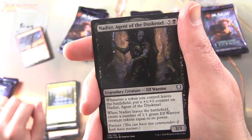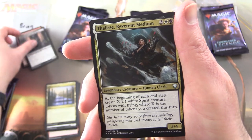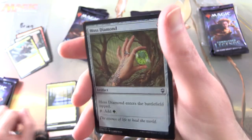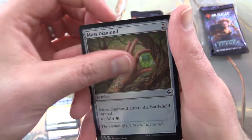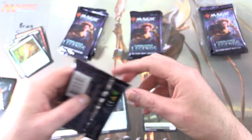Setting that aside, we also get Nadir, Agent of the Dusk — an Elf, so first Legendary. Second one is Thelese, Reverent Medium. And a foil — Moss Diamond — and really like what they've done with those. Also a Soldier Token. Onto the next pack here for Brian.